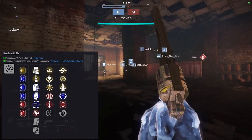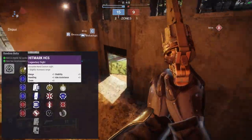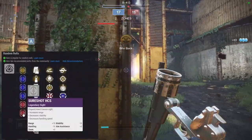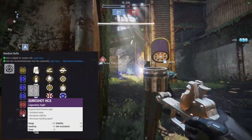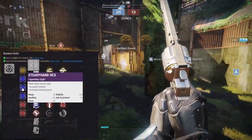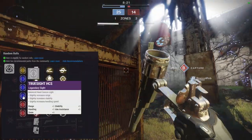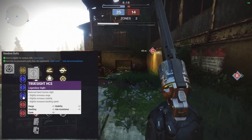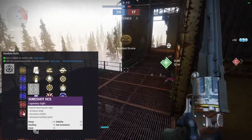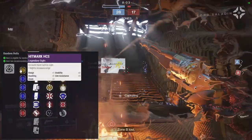For sights: Hitmark HCS gives you aim assist and range. Sure Shot gives you more range and aim assist but you lose handling and stability — not a big deal on this hand cannon. Fast Draw gives handling, stability, and aim assist but less range. Steady Hand HCS gives handling, stability, and aim assist. True Sight gives range, handling, aim assist, and stability. Crossfire gives range and aim assist but you lose stability and handling, though not as much as Sure Shot. There's not a sight on here that's bad. If you're going full PvP, Sure Shot is the way to go; if you want a balanced option, Hitmark HCS is great.